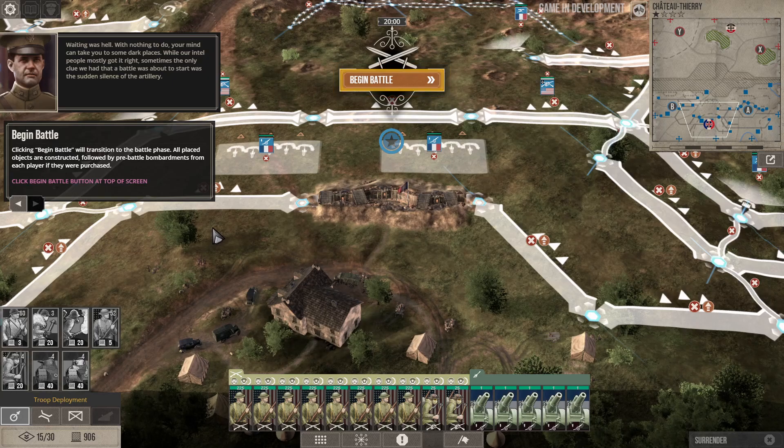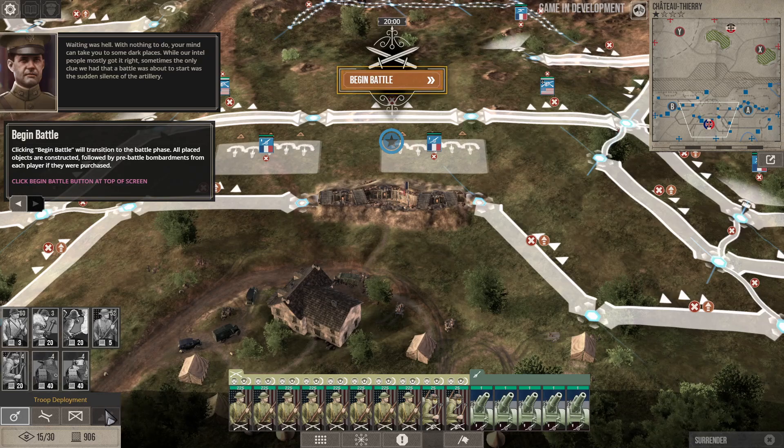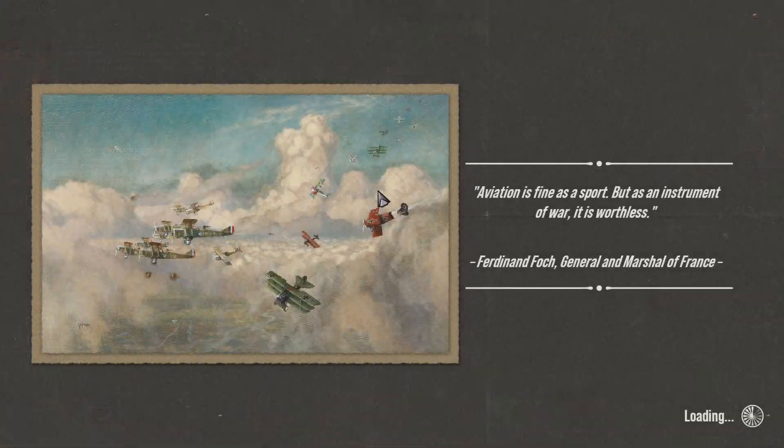The waiting was hell — nothing to do with your mind can take you to dark places. While our intel people mostly got it right, sometimes the only clue we had when the battle was about to start was the sudden silence of the artillery. Clicking begin battle will transition to the battle phase — all placed objects are constructed, followed by pre-battle bombardments. Pre-battle bombardment seems to happen automatically, kind of like an off-map event.